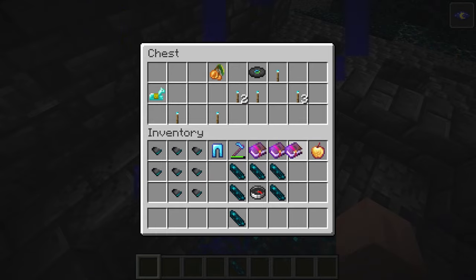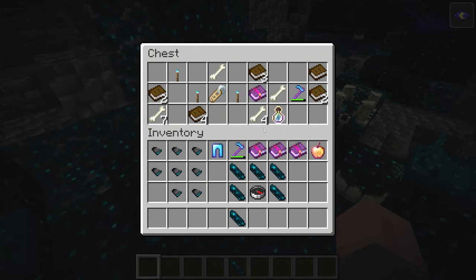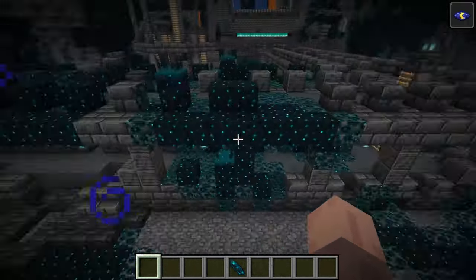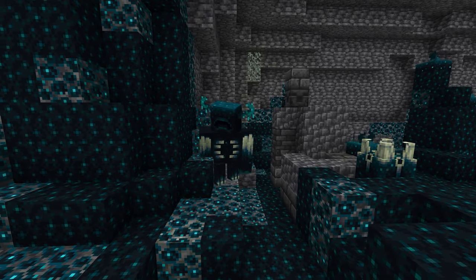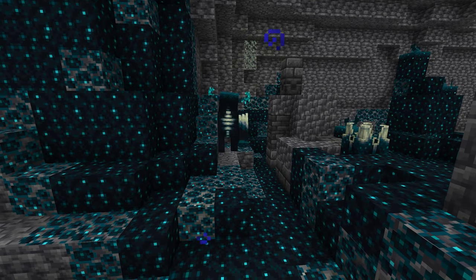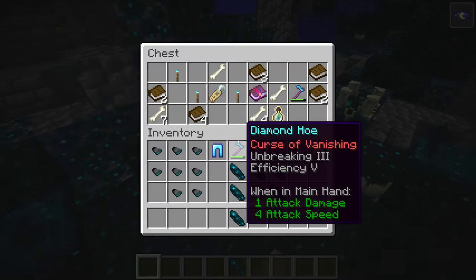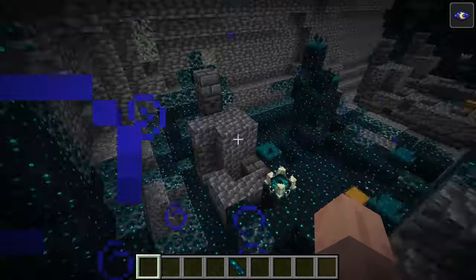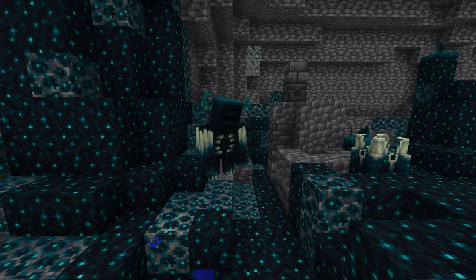Another very important piece of the deep dark that we haven't mentioned yet is all the new skulk blocks. These skulk blocks are basically what's going to be tracking your movement — any sound you make is going to go to the skulk blocks, so you're going to want to be very careful of them. We have a few different types: the skulk catalyst, the skulk shrieker, and the normal skulk blocks. The skulk shrieker is what calls the warden out of the ground, and then once the warden is out, if you walk on any skulk blocks or make any noises those skulk blocks will alert the warden as well if the warden doesn't hear you itself.